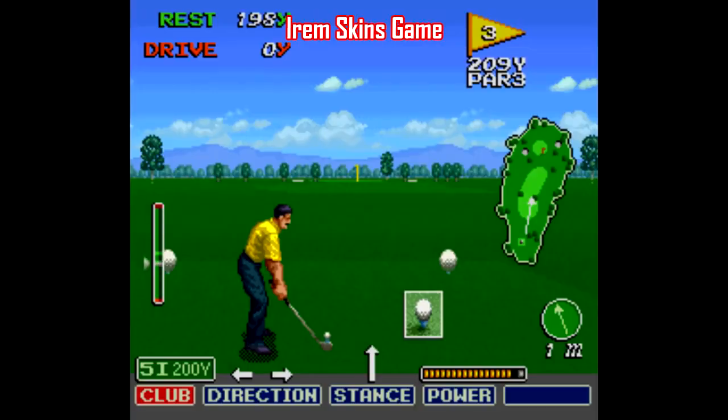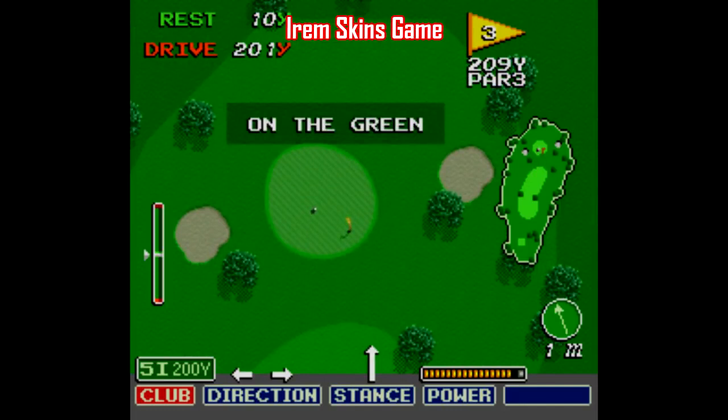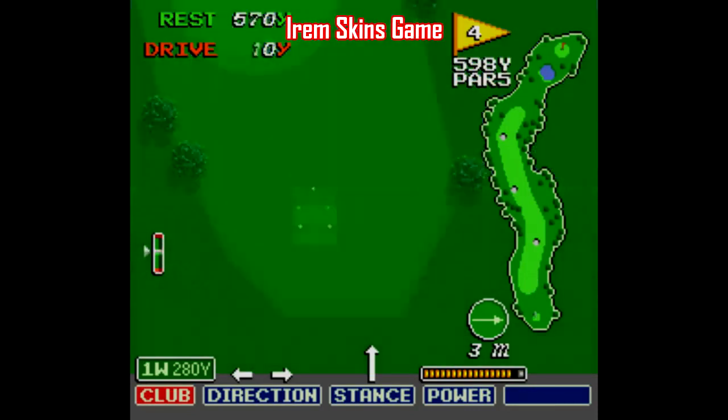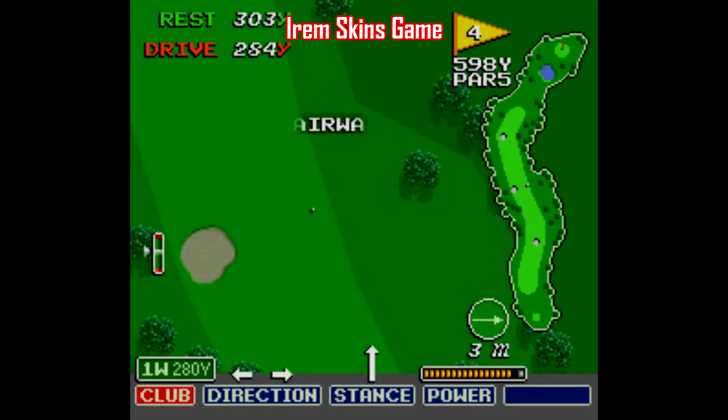For golf, the one I keep going back to is Irem Skins Game. A lot of 16-bit golf games really tried to shoot for the stars and were way too ambitious for the time, creating lots of slow, plodding, and laggy games that did not age well. Irem Skins Game, though, keeps it simple — there's one course, 18 holes, press A when the bar hits the middle, and from there you just play the ball where it lies. It's not great, it's certainly no Neo Turf Masters, but I'll take it over most other golf games of the time.